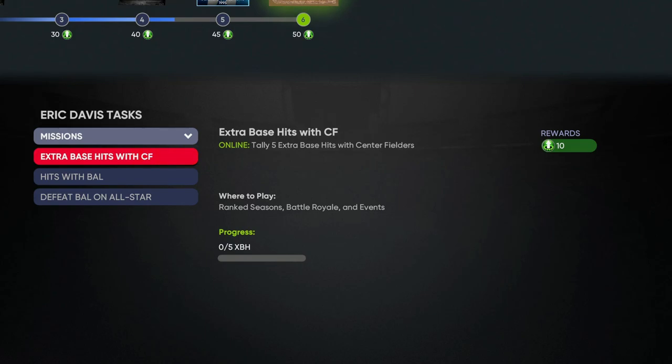In Missions you can make your decision on what to do. One mission is to tally five extra base hits with center fielders - an extra base hit is anything more than a single: doubles, triples, or home runs. This must be done in Ranked Seasons, Battle Royale, or Events, so it's online against other players. It's a bit more difficult for newer players, but with all the Xbox players coming over there's a lot of new competition. One tip: you can load your lineup with primary center fielders, including players whose secondary position is elsewhere but who are listed as center fielders - those cards all count.